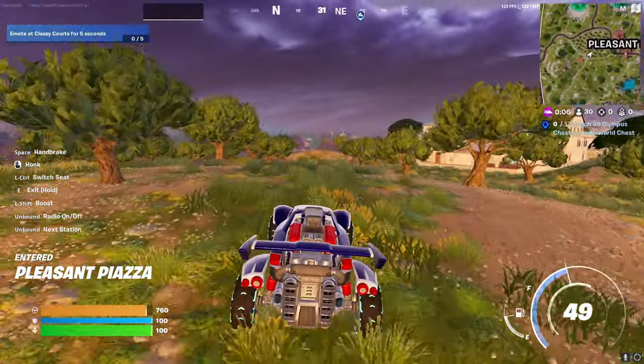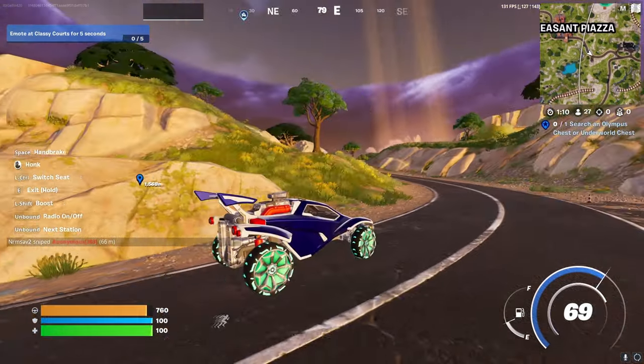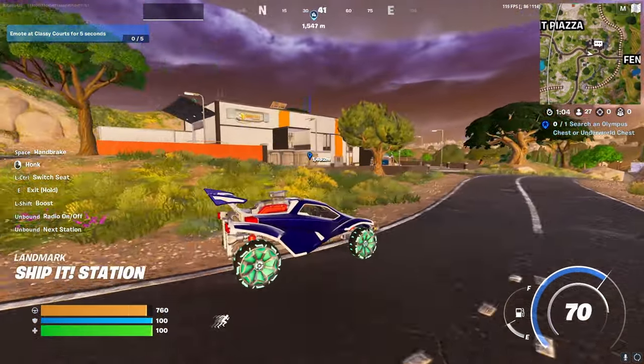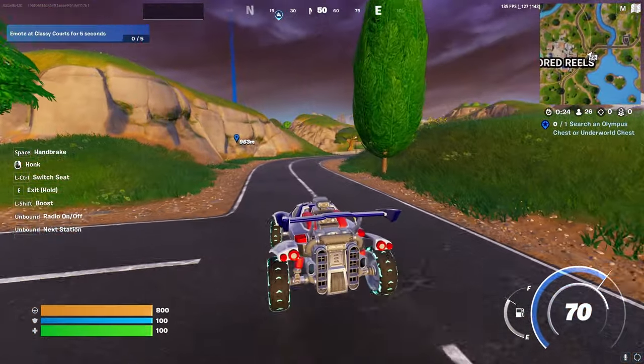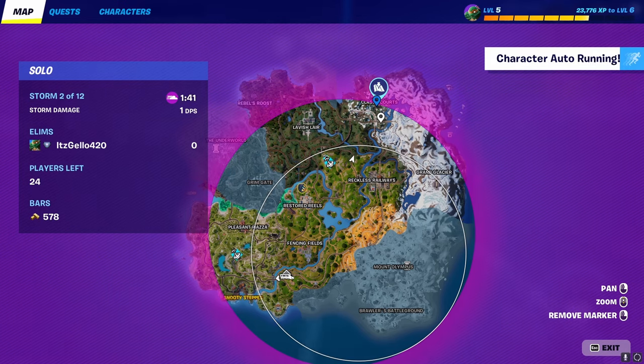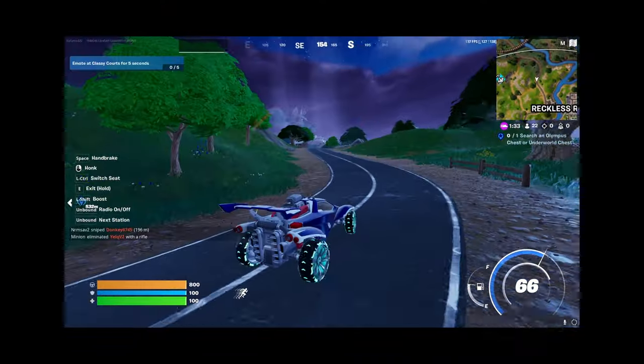We have a challenge that says emote at a classy course for 5 seconds. We're on the complete other side of the map, but let's go do that. There's some people fighting up here — oh, I think he has a sniper. He definitely has a sniper. We're only 1,000 meters away, boys, we're basically already there. Oh wait, is it even in circle anymore? It's not even in circle. Why am I doing this? Well, that was a complete waste of time.